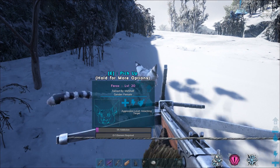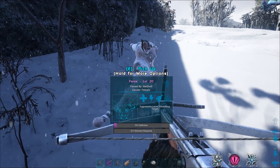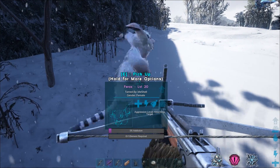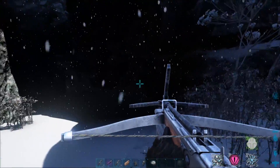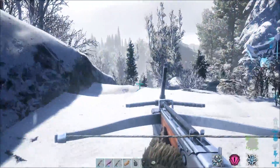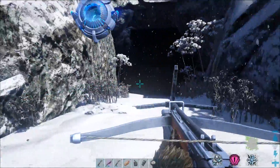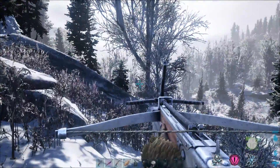If you look down at him it says addiction — 5% addiction. You can actually pick this up too, so let's go ahead and pick up this little Ferox. I'm tempted to tame another one. Let me show you what the actual creature is like, and then I'll do a quick tame on the other one. Let's go back to base.